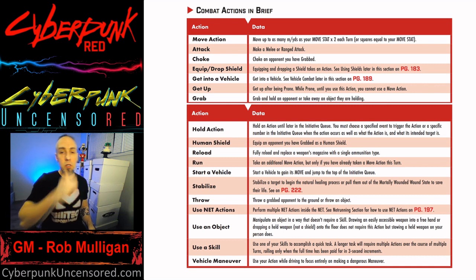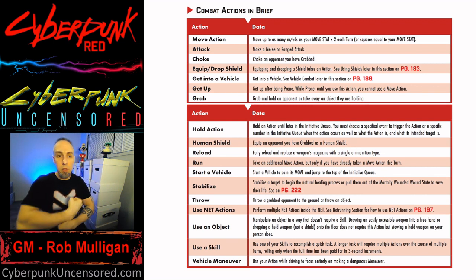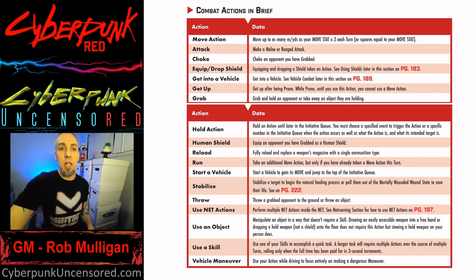Human shield: you can take an action to equip yourself with a human shield — whether you're grappling someone or picking up a dead body. Their HP as a shield equals their Body stat from when they were alive. Once that's reduced to nothing, they're no longer useful as a shield. Equipping a human shield takes an action, but dropping it doesn't — just like dropping a weapon. A regular shield does take an action to drop because it's strapped on or you're holding it through it.